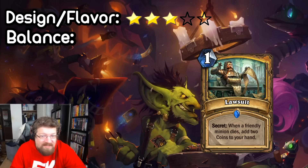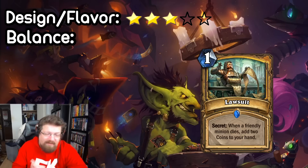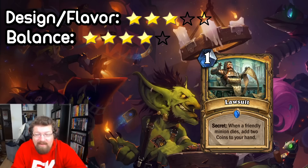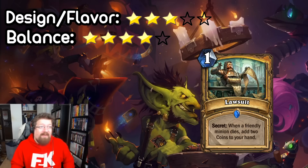We've seen Avenge and Competitive Spirit basically see play, and the health buffer secret. But I'll actually give it a four on the balance perspective because I think in order to make a Paladin secret, it needs to be powerful. One mana to gain two coins is pretty powerful, but doesn't seem too busted — but probably is. I'll give it a four. Getting one mana to get two coins, because you're always going to have a minion die, is going to be pretty damn effective.